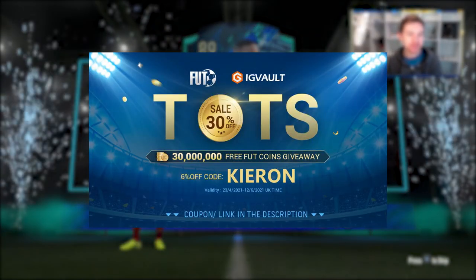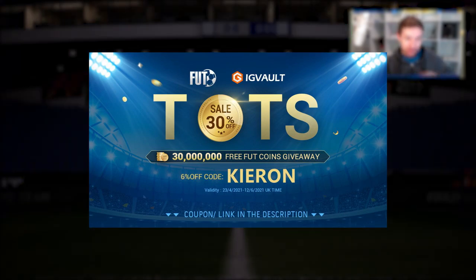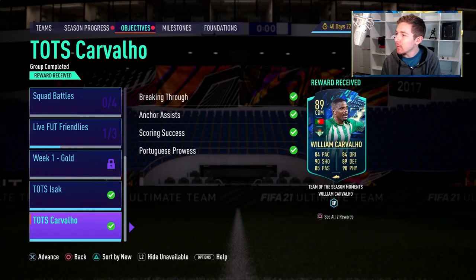If you want to improve your Ultimate Team and need some coins to do so, you should check out my sponsor IG Vault — there's a link in the description. If you use the code Kieran, you'll get a nice little discount off your order.